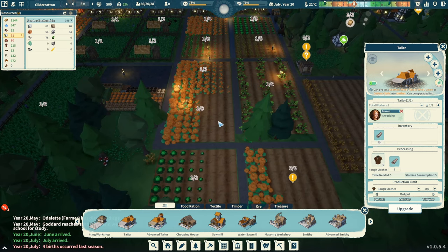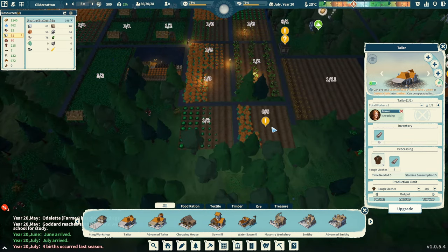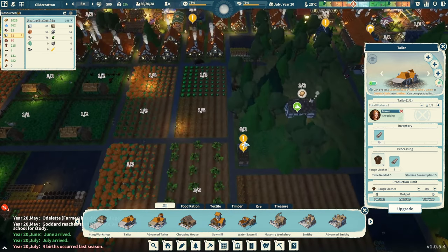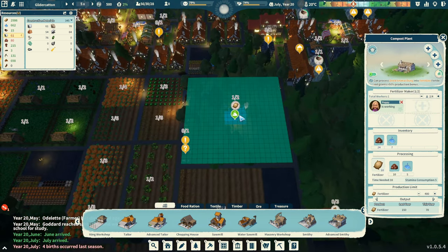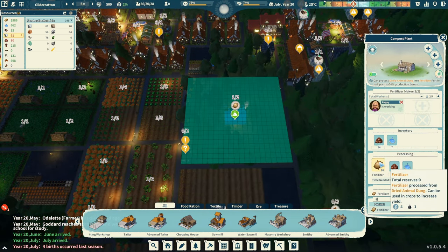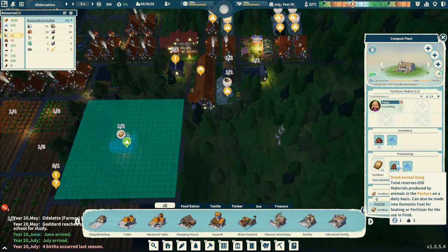We've got crops that are growing. We're not fully planted though — this one doesn't even have any workers at all. Fertilizer's been all used up. We've got plenty of manure though.